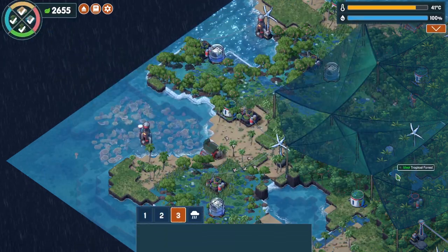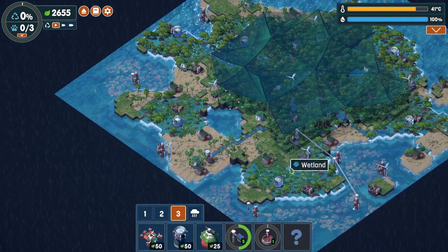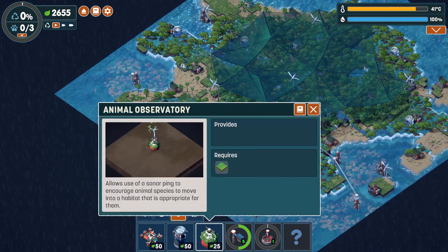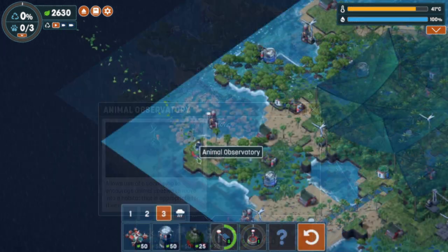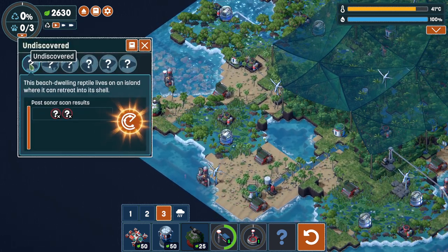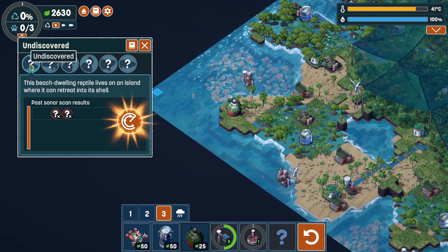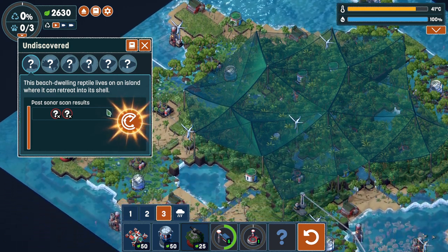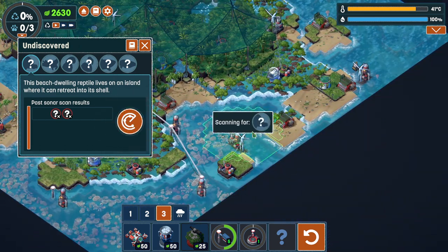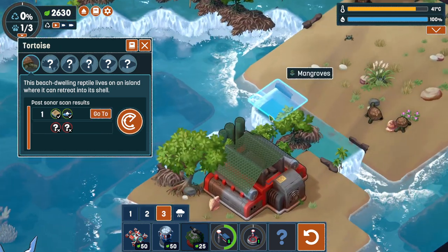Now we need to use the monorails to remove all of our things around here. The problem is that we don't have a lot of rocks to put the monorails on, but we're going to try and see what we can do. Of course, we are also placing an animal observatory because we do need to look for a whole bunch of animals. This one is a beach-dwelling reptile that lives on an island where it can retreat into its shell — so we're looking at some kind of tortoise. I think there is an island over here, so we may be able to find them here. And there are some tortoises.